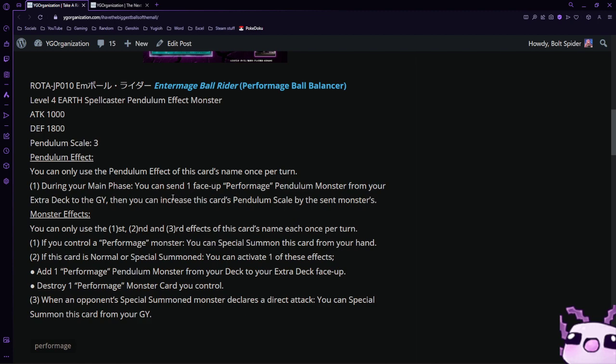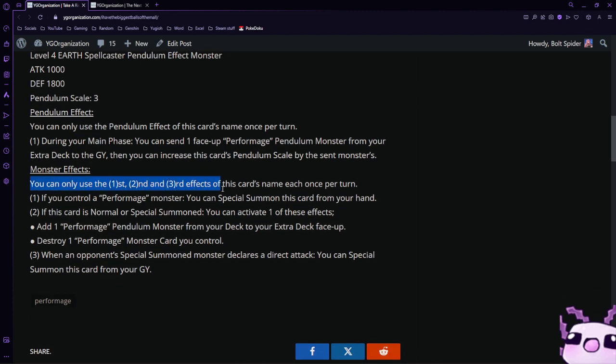Overall it is very useful because it can be any scale above 3 at certain times, and I think it maxes out at around 11 because of Mirror Mage, so that could be useful in the future. The monster effect — you can only use the first, second, and third effects each once per turn. If you control a Performage monster, you can special summon this card from your hand, which is a nice extender. If this card is normal or special summoned, you can either add one Performage Pendulum monster from your deck to the extra deck face-up — literally the Electromite effect — or destroy one Performage monster you control.